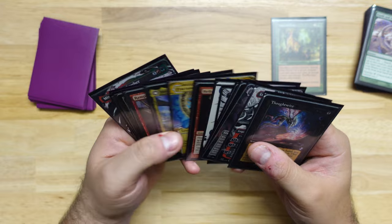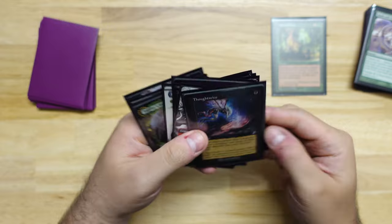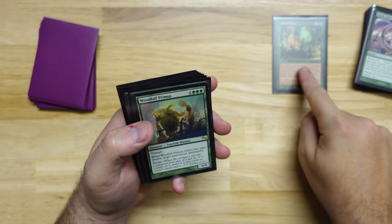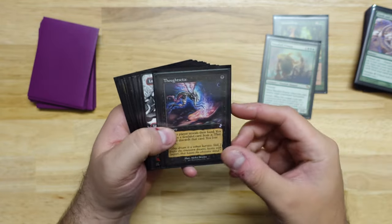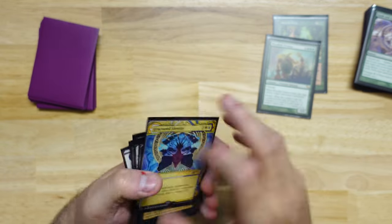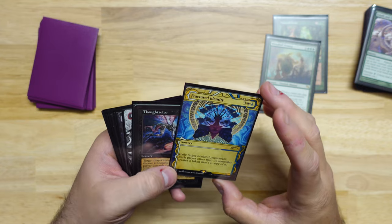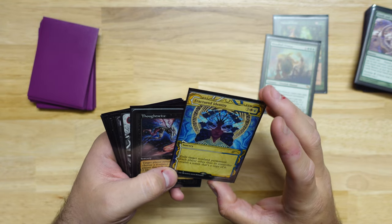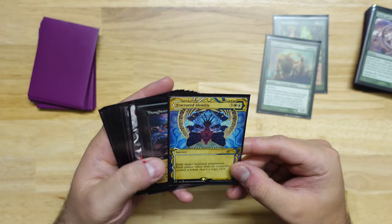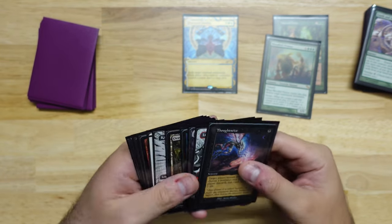I think if we're taking this pack in a vacuum, if we're taking it after Natural Order, I think we're taking Woodfall Primus. But if we're taking it by itself, I think we're going to go with Fractured Identity. Fractured Identity is one of the strongest cards in the cube — you basically just take your opponent's best permanent and get a copy of it. It's both removal and card advantage at the same time. Anytime you're able to hit a Planeswalker with something like this, it's just insane. I'm a big fan of Fractured Identity, and that's what we're going to take here.